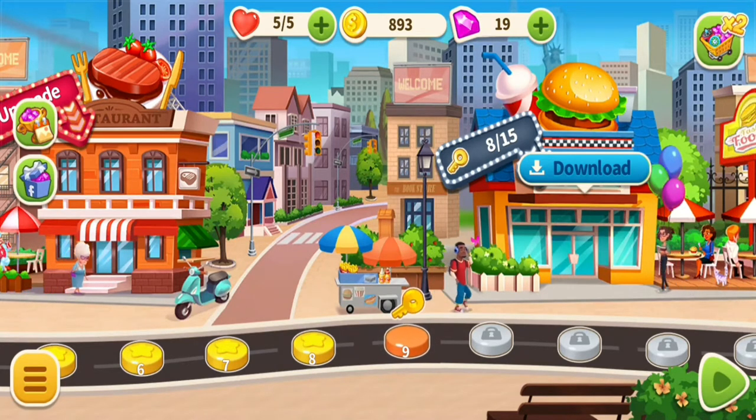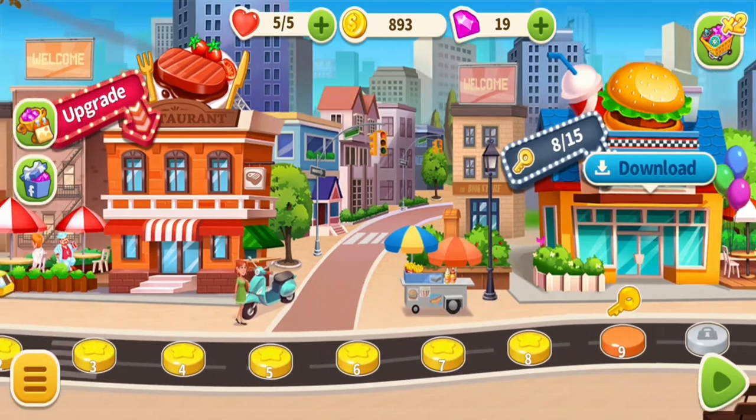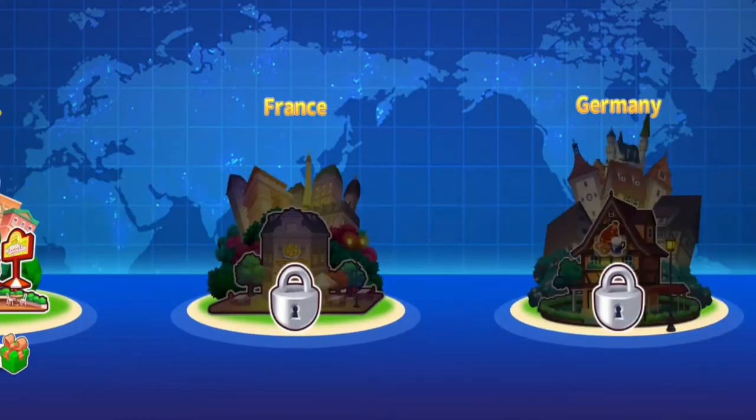Let's go ahead and start the game. In the middle top part you have your coins, to the right is the gem which is your cash, and on the left side is your heart — in other games that's energy. Every time you fail a stage and need to restart, you use a heart, and it takes a couple of minutes to refresh.